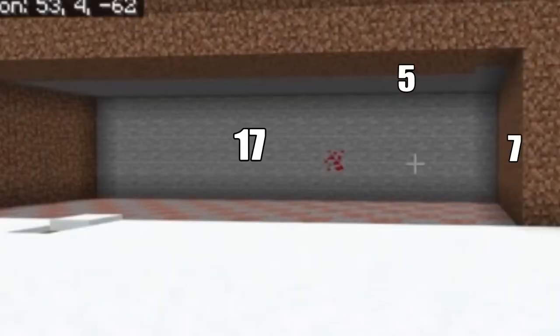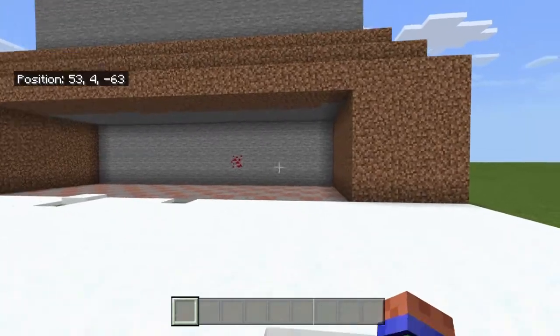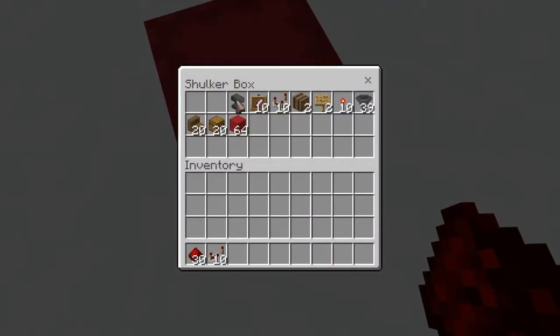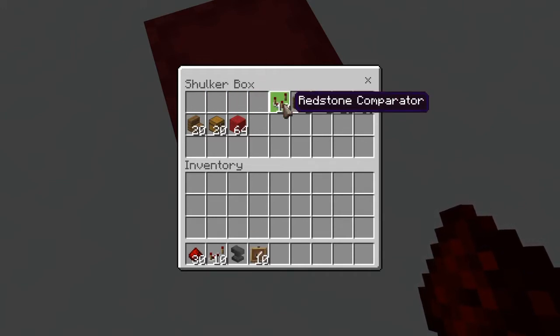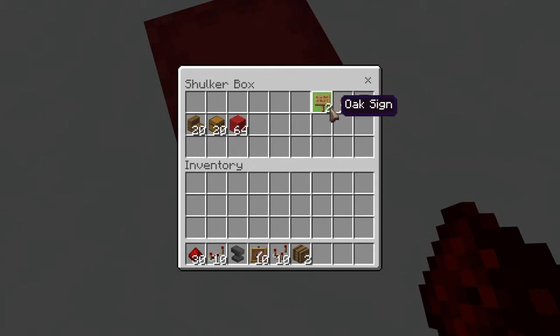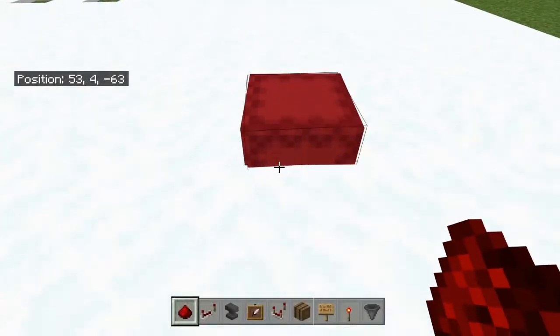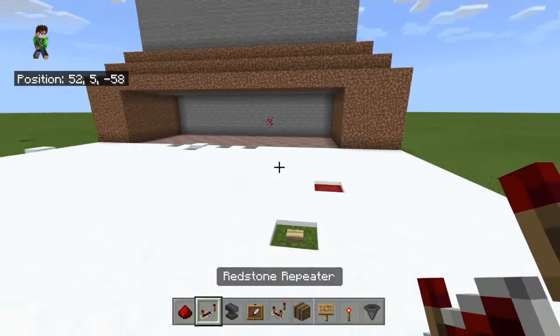So once you do all that, these are the materials that you're going to need: 30 redstone dust, 10 redstone repeaters, 1 anvil, 10 item frames, 10 redstone comparators, 2 barrels, 2 oak signs, 10 redstone torches, 39 hoppers, 64 of any block — because these blocks are just going to be destroyed afterwards — 6 to 12 of a random block of your choice, 20 chests, and 20 spruce stairs, or any stair you want.